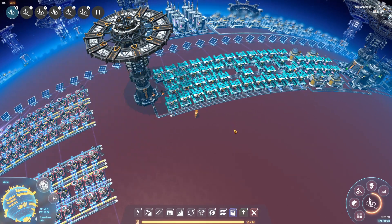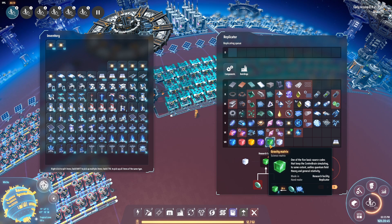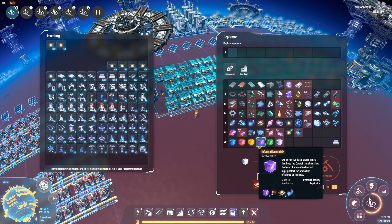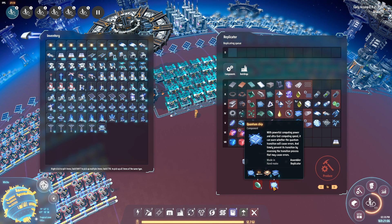The interesting thing about green science compared to the others is that you actually get two green science for one of each input — the ratio is two-to-one output. You might think 'oh that's easy,' but it also means you need one quantum chip per green science. I refer you back to my previous masterclass where I did one quantum chip per two seconds, so you just build that and pipe one output into this build.